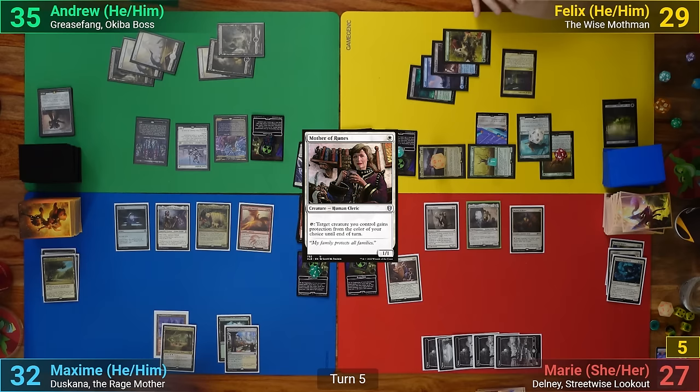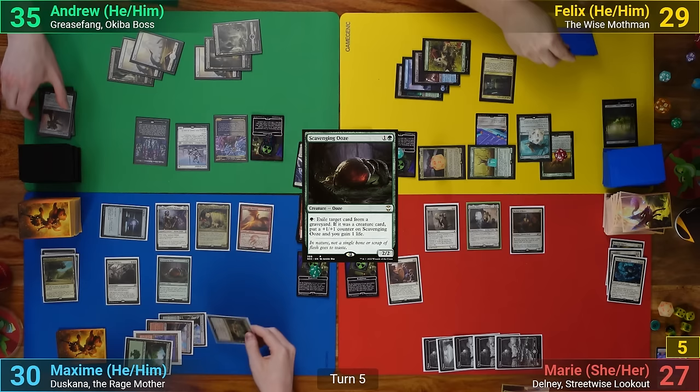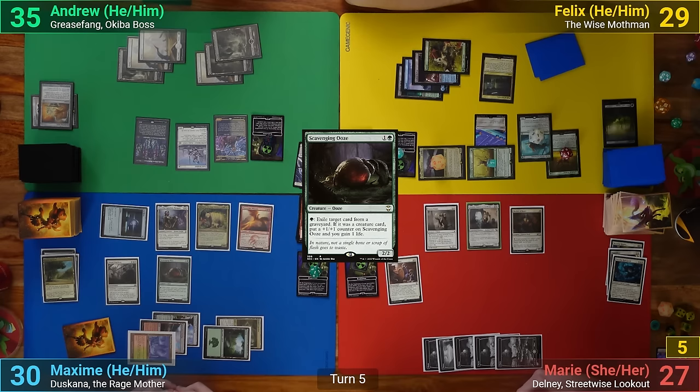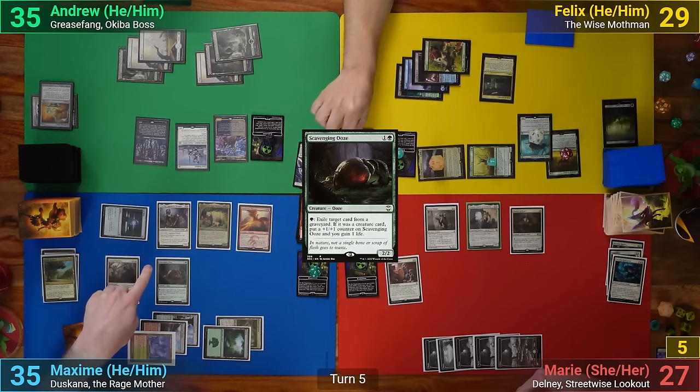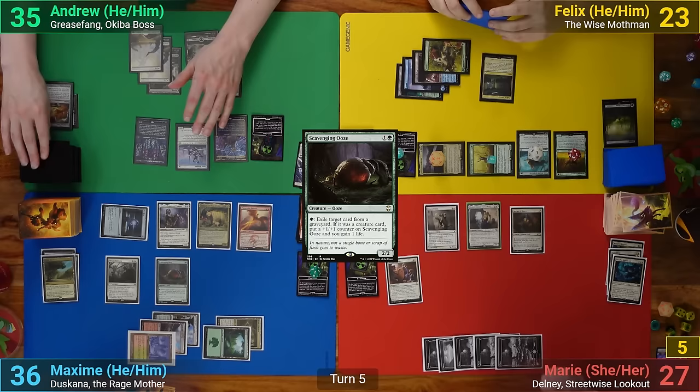Max draws and mills a land. He then plays Spectator Seating. He casts an Always Watching and pays the 1 for the Esper Sentinel. Max then follows up with a Scavenging Ooze, and as it comes in, activates it immediately, exiling my Reaver Titan from my graveyard. Going to combat, Max swings everything he can at Felix. Felix blocks Duskana with Toski and chumps Duskana at the Radstag, but still takes 6 in the air. With nothing else, Max passes.